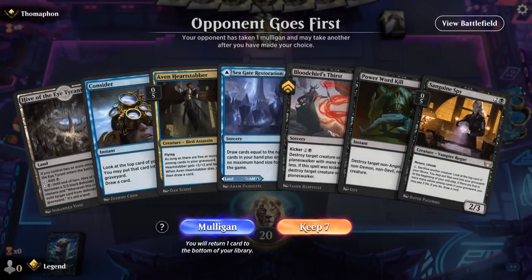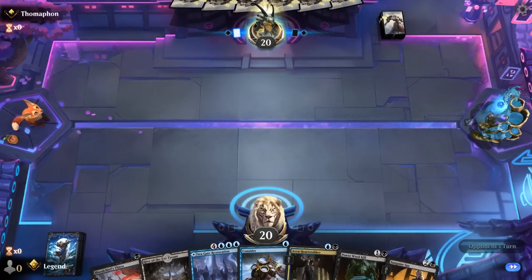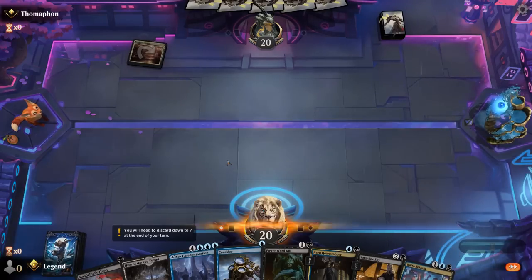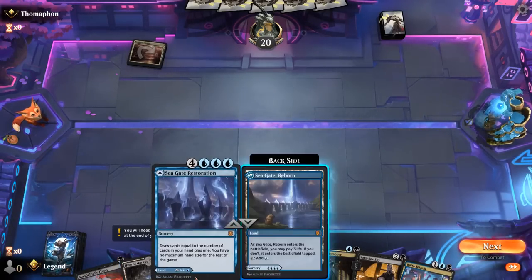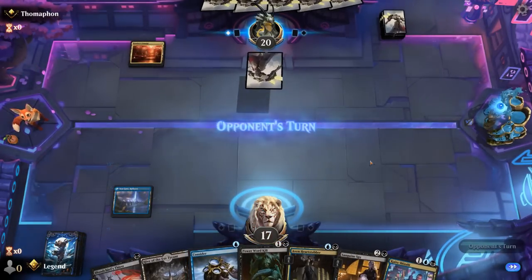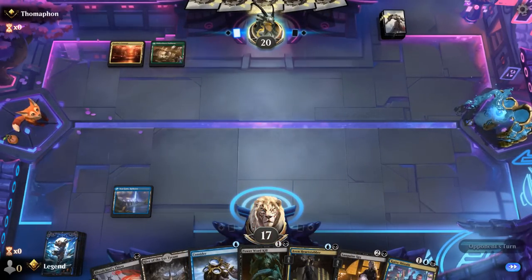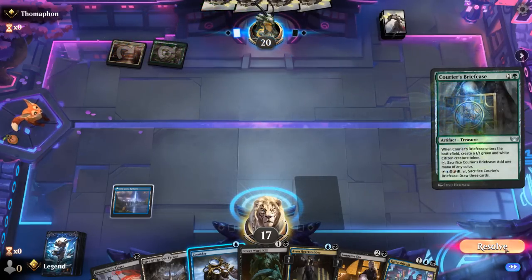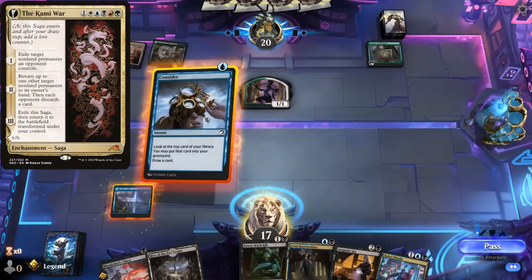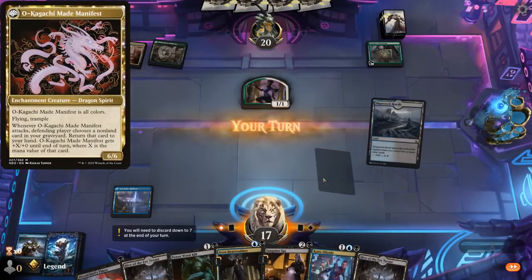Okay, we're on the draw and the hand seems keepable — lots of cheap removal, and at least 2 lands to start out. So I think I'll take 3 so we can Consider and make sure we keep hitting our land drops. Facing a Grixis — never mind, four-color deck. Briefcase — nice. So maybe a Kami War deck. Keep a Hive even though it'll come into play tapped.